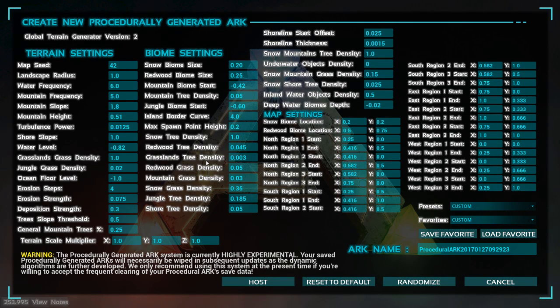Back on the settings page, there's one thing I really need to bring to everyone's attention. Let me read this warning aloud: 'The procedurally generated ARC system is currently highly experimental. Your saved procedurally generated ARCs will necessarily be wiped in subsequent updates as the dynamic algorithms are further developed. We only recommend using the system at this present time if you're willing to accept the frequent clearing of your procedurally generated ARC saved data.' When they say highly experimental, they mean it — you might lose your saved data.